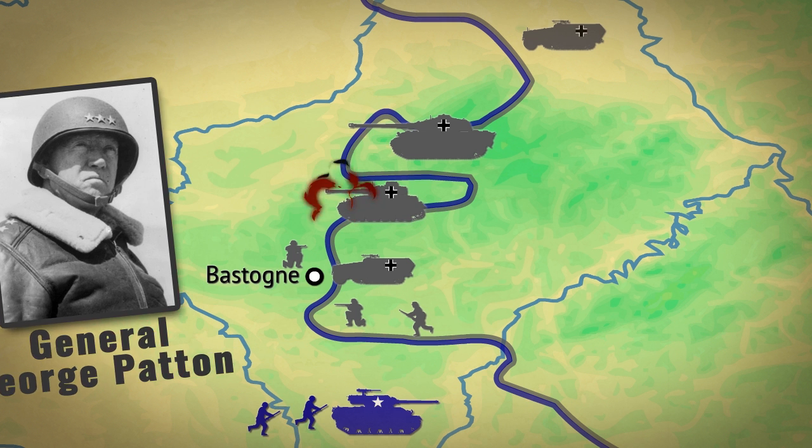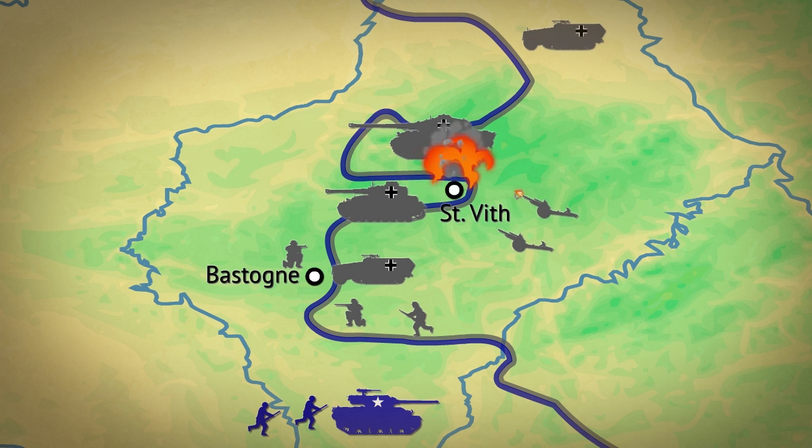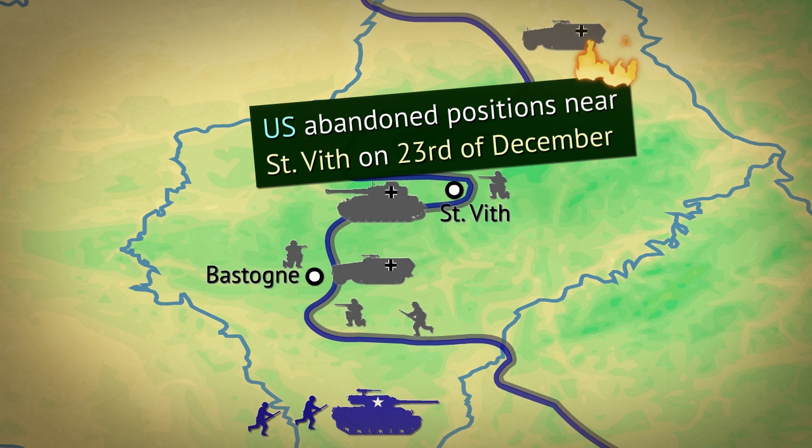The German 5th Army was in the meantime advancing further up north. The town of St. Vith, which oversaw an important route junction, saw heavy fighting. Germans had hoped to capture it within a day, but it fell almost a week later, slowing them down significantly.